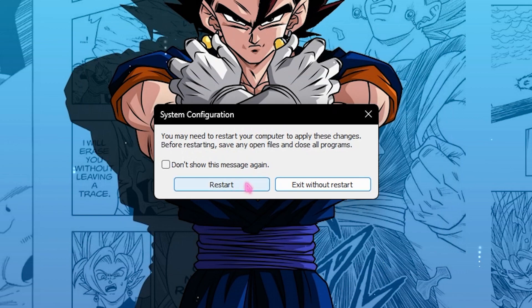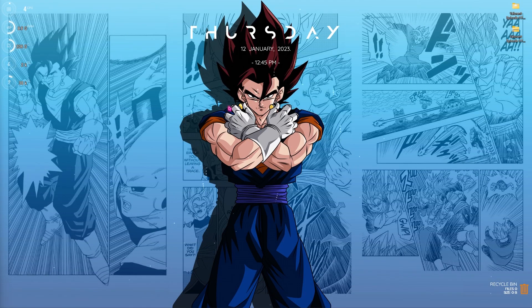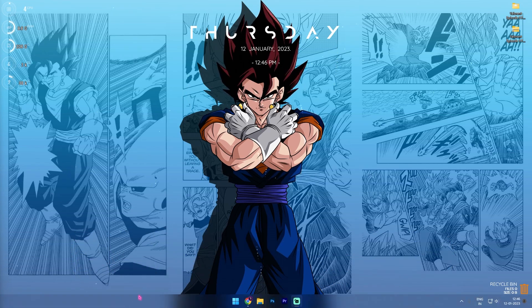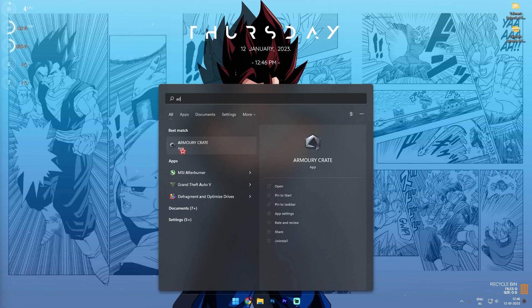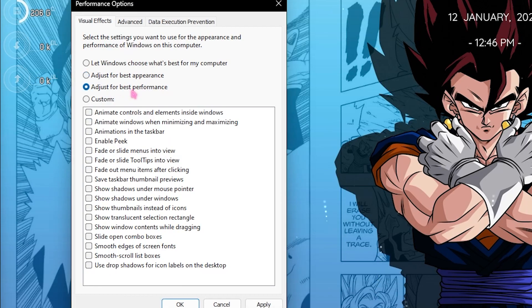Simply click OK, Apply, click OK, and exit without restart because we will do it later. Step number three, and one of the most important steps, is to de-animate your Windows. Windows by default has a lot of animations such as taskbar transparency and a lot more. Search for 'Adjust the appearance and performance of Windows' and then simply click on Adjust for Best Performance.